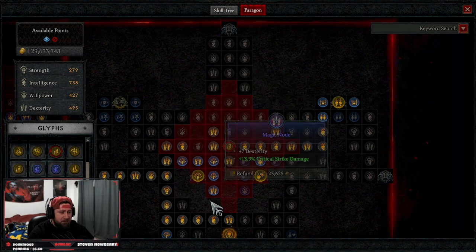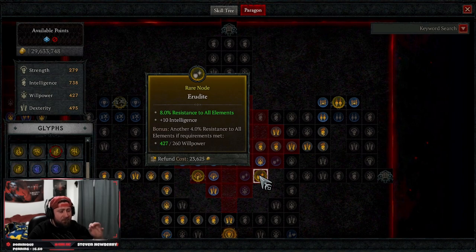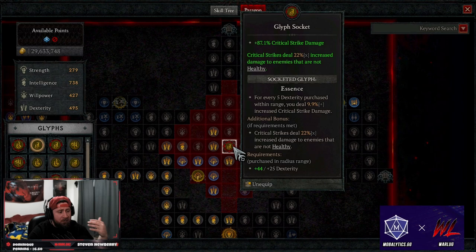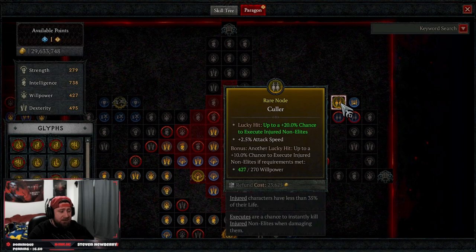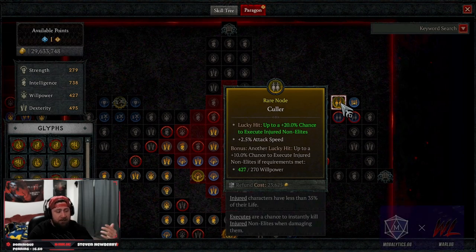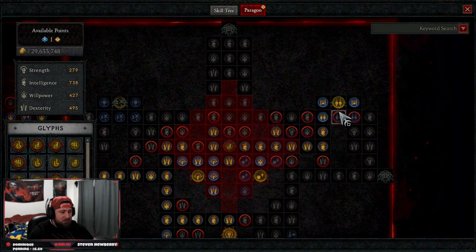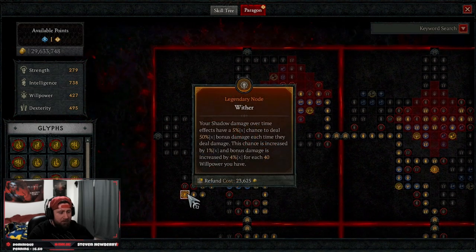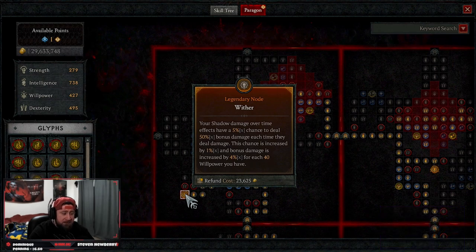Going up the left side of Board 2, grab Stifle for more damage and crit damage with corresponding nodes, then Targeted for more damage against elites and intelligence for our glyph — Essence — which gives more crit strike damage and crits deal more damage against healthy enemies. Trickle over to Culgor for more attack speed, and on lucky hit a chance to execute non-elites with more attack speed. For Board 3 we're taking Wither: shadow damage-over-time effects have a chance to deal more damage, increased by 4% for each 40 Willpower we have — absolutely insane for this build.